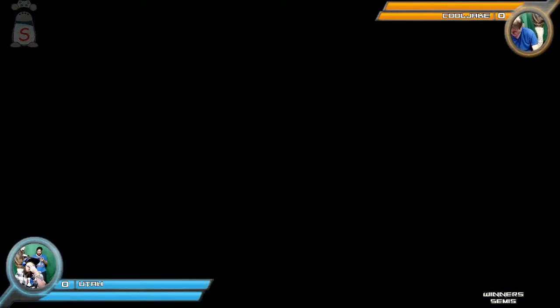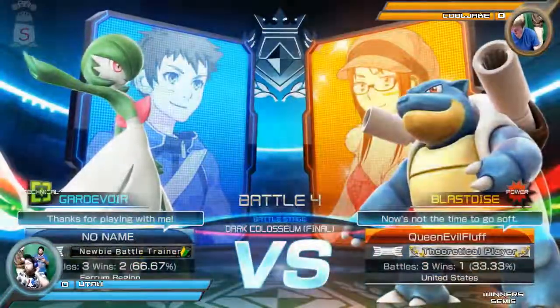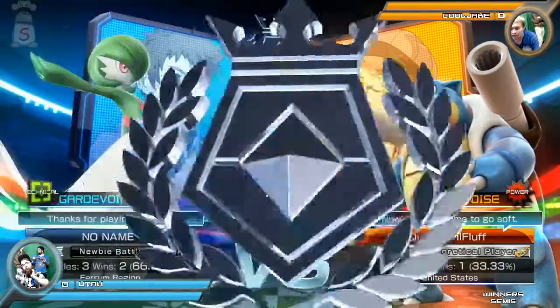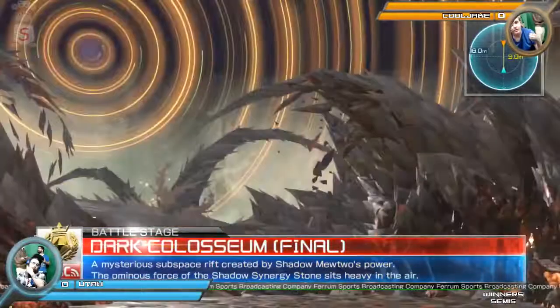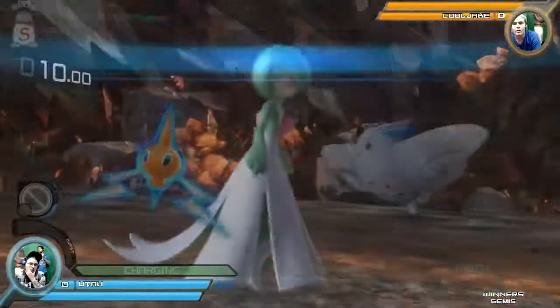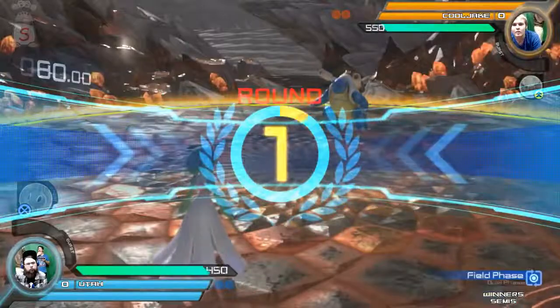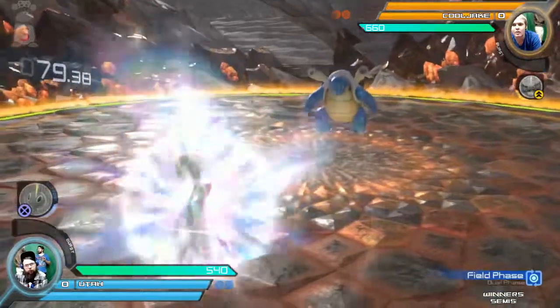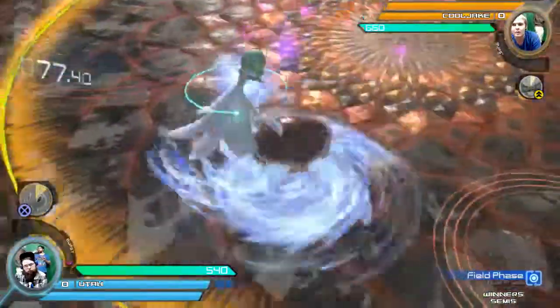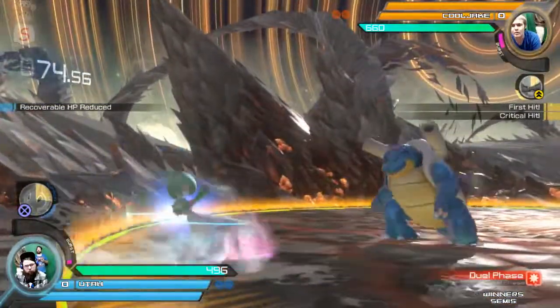A lot of Blastoise players like to be grounded because the bubbles are so easily popped by Gardevoir — just about any of her moves will pop them. We didn't really see it — he was semi-grounded, but you saw CoolJ going back and forth between being aerial versus being grounded Blastoise, and there's a big difference between them. He did not wait out that counter long enough.